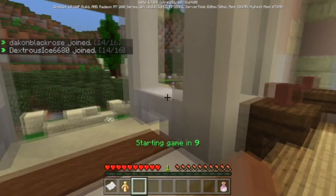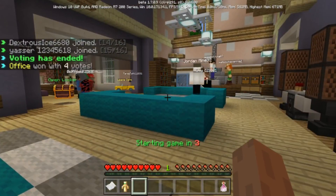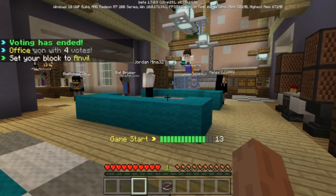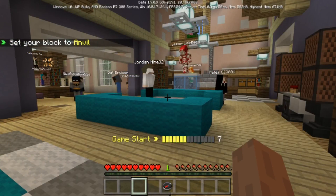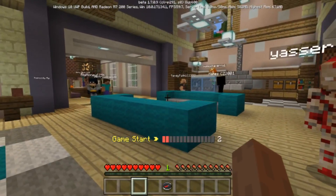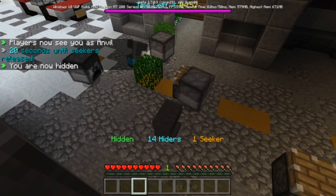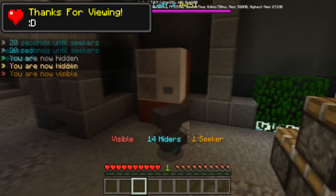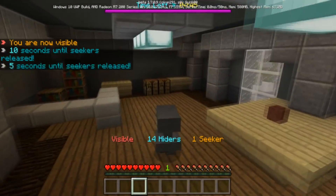I recommend: if any of you ever download the beta or are in the beta like I am, just stay in the beta — because if you uninstall it, it will actually wipe out all your worlds. You're going to need to do a backup. The bad thing is, when I uninstalled the beta and everything got wiped, it reinstalled the beta back anyway — which was really frustrating. It was just the worst possible thing. But yeah, that's pretty much it guys. I hope you enjoyed the video — leave a like, comment, subscribe, and I'll see you in the next one.